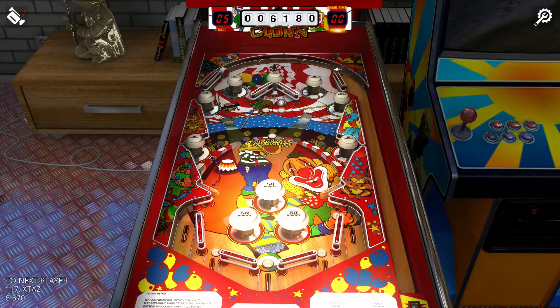Clown. This table has its two flippers about one quarter of the way up the table and almost as far apart as possible. Below the flippers are three pop bumpers and a bit of an area for the ball to bounce around. The problem is this layout makes it one of the tables where you feel like you have the least amount of control, because once the ball enters this area it's pretty much up to luck whether it'll bounce back upwards or drain. Sure, you can try to strategically nudge, but it's really up to the pop bumpers.